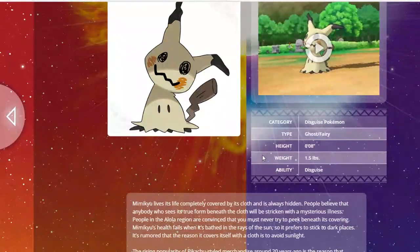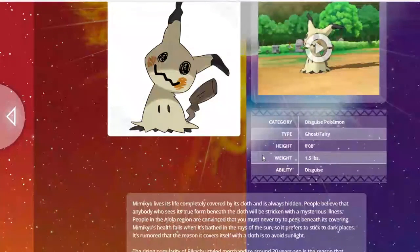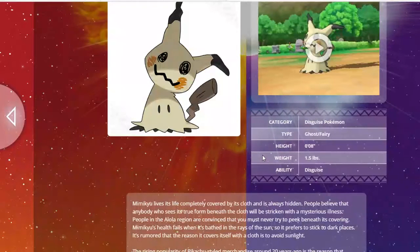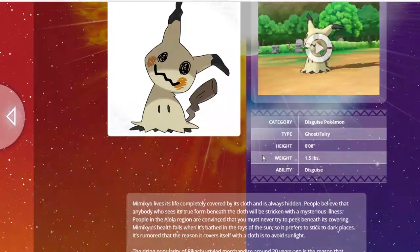Mimikyu is going to be a really good pivot since it can take a hit and not be damaged at all. Since it has Ghost typing, it's probably going to get Will-O-Wisp, which is huge. Here's a scenario: let's say there's a Pokemon setting up at plus three and you're about to get swept. You sack one of your Pokemon, bring Mimikyu in at full health, and it can eat any hit — it doesn't matter how much damage — then throw out a Will-O-Wisp to burn whatever is setting up, giving you an easier time dealing with it.